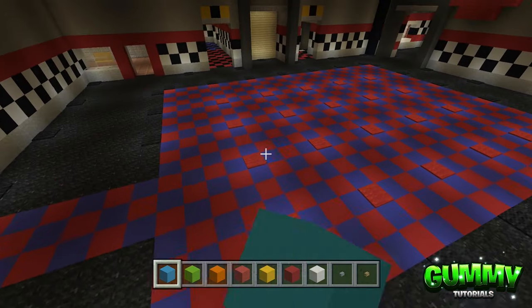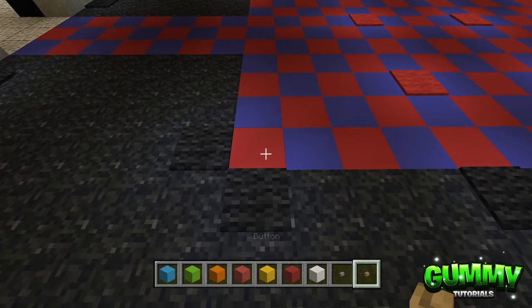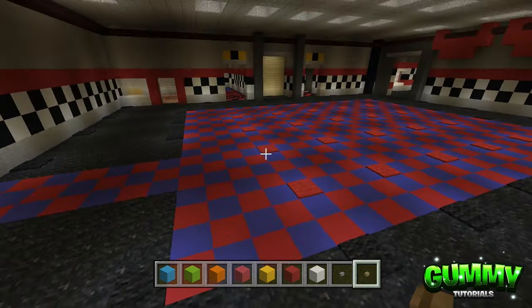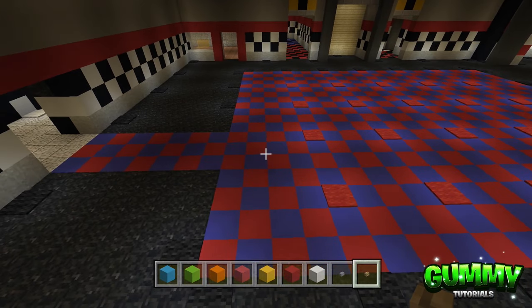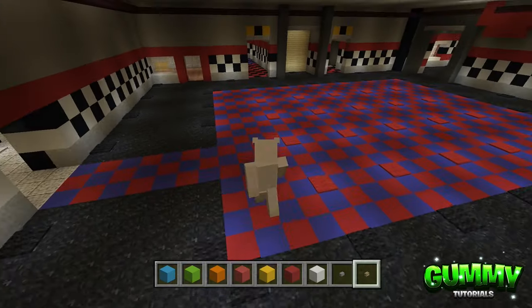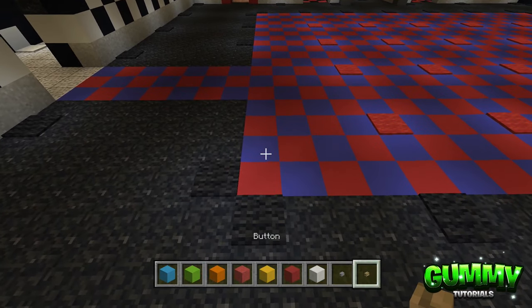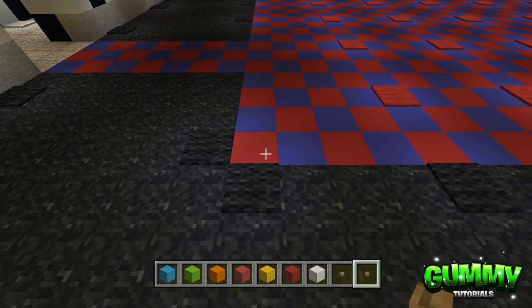Ignore all the carpets I've placed here — that's purely for lighting. We're going to start by scattering a bunch of different buttons around the floor. The actual design uses dark oak buttons, birch buttons, and also acacia. Since I'm on Xbox, I only have access to two types, so we're keeping it simple with the wooden buttons. This is going to be a bit random and it doesn't really matter exactly how you do it.